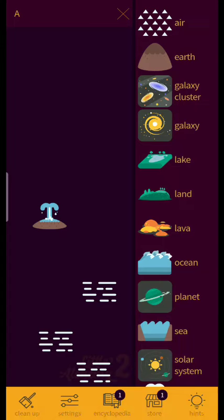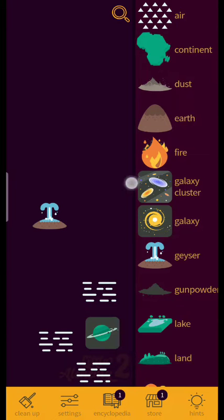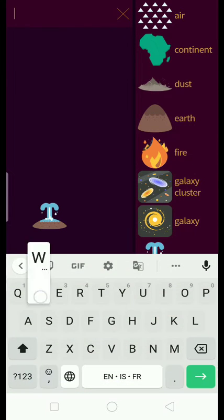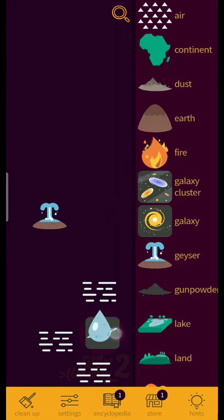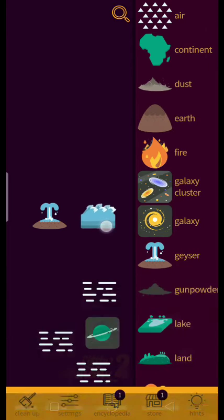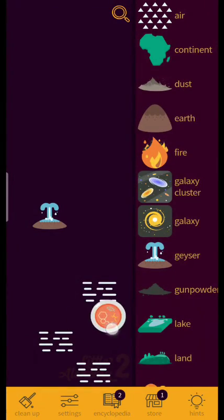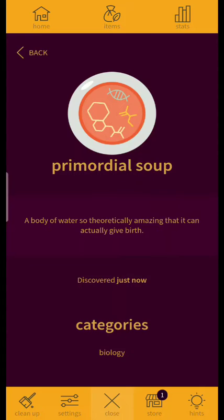Let's get something with A inside of it — that would be planet. Planet plus mist equals nothing, plant plus continent equals nothing. Ocean plus planet equals primordial soup! We have primordial soup!